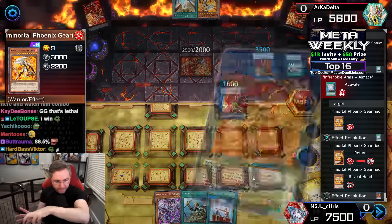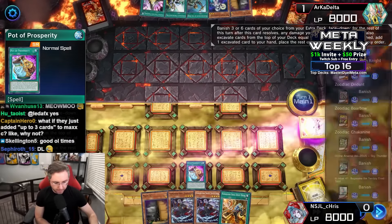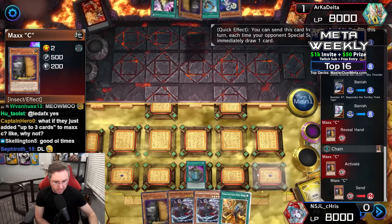With the Almas being sent to the graveyard, it grabs the Immortal Phoenix Gear Freed back to hand — just like that, living up to its high win rate when summoned. Infernoble wins game one.